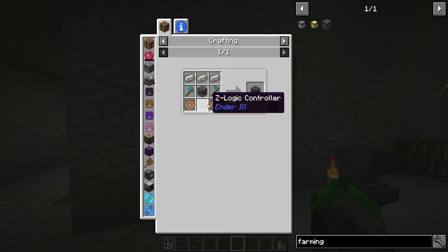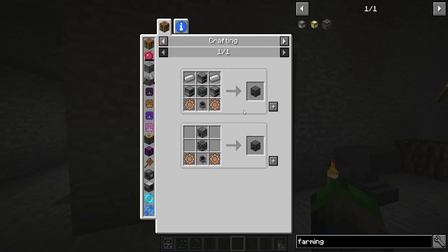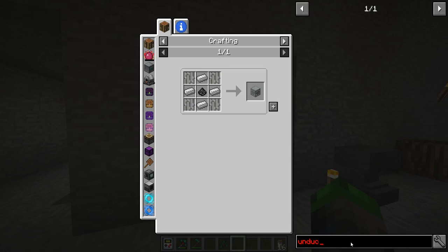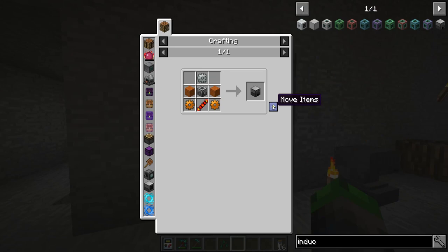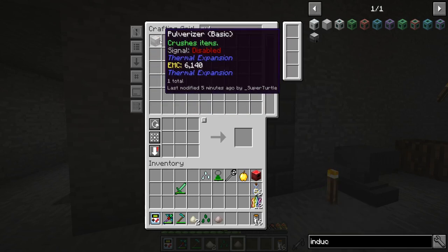I wanted to go ahead and make a farming station. For that we need energetic alloy, which requires an alloy smelter, made like that. In order to make that we need an induction smelter, and we need invar — so we need to crush down some stuff.